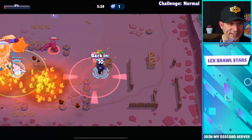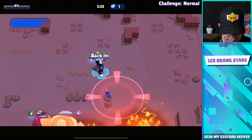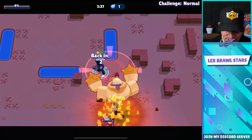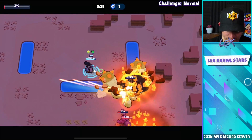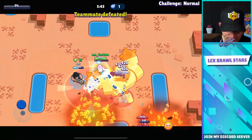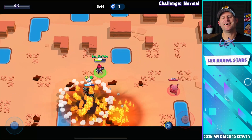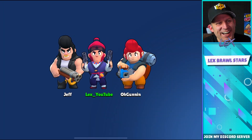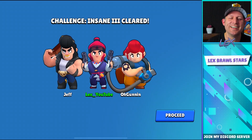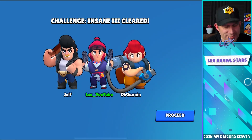Gun is able to do a little bit of damage — 10 seconds left. Kill that bot, Jeff! Jeff gets himself another power-up — four seconds — we might be able to do it. One second — here we go — Jeff don't die! One percent — I didn't think we were gonna do it, but we managed to get it just in time. Insane 3 cleared!